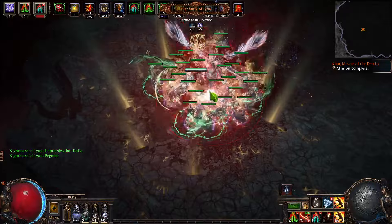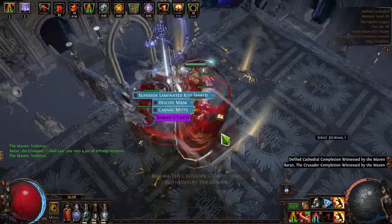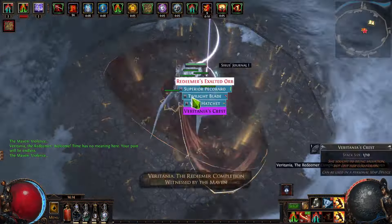It also has 100% spell suppression, about 60% evade, and a lot of armor on top of that. You also have 25% block, which leads to pretty decent survivability in almost all cases, paired with the decent damage provided by the Savior, instant shock, chill, and other bonuses.